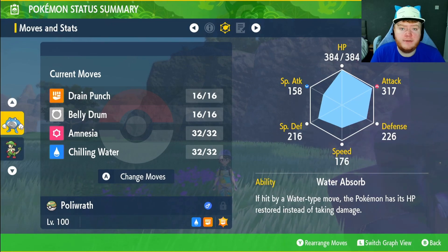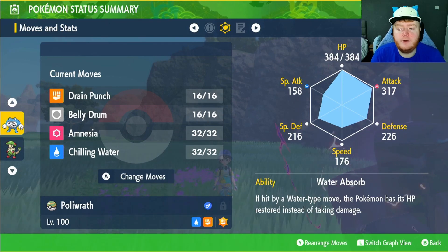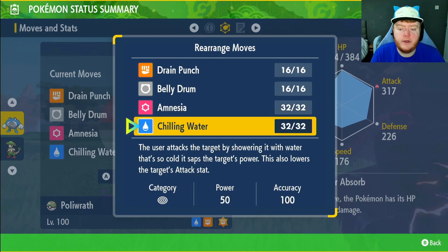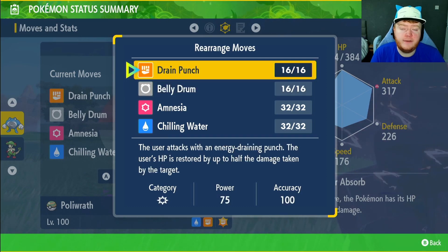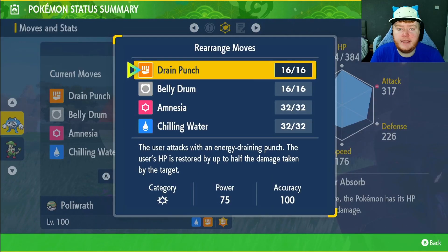You want the ability Water Absorb — just in case we're against a water type, they can't use any water moves effectively, and even if they do, we restore health from it. We have Drain Punch, Belly Drum, Amnesia, and Chilling Water. Chilling Water lowers the target's Attack, giving us some physical defense, because we're going to lose half our health when we use Belly Drum, which maximizes our Attack. Amnesia covers our Special Defense. Drain Punch will get health back, and with Life Orb it goes from 75 to around 98 power — it's going to be incredible.